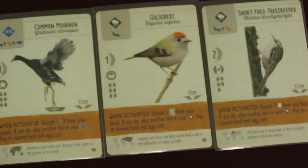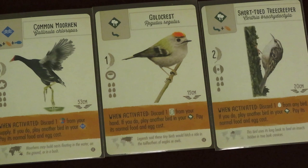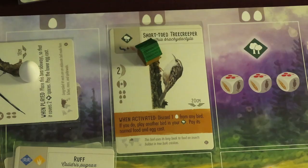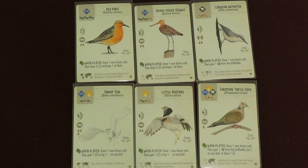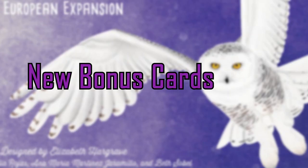There are 3 birds that share a very interesting power to help you get birds out quickly — when activated, discard either an egg, a card, or a food token to immediately play another bird in the habitat matching what you discarded. There are about 6 bird cards with When Played powers that help you get new bonus cards and increase your resources at the same time.